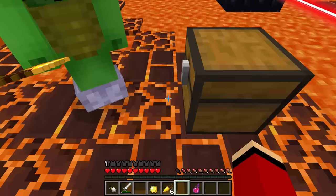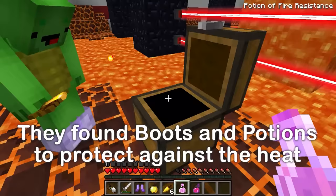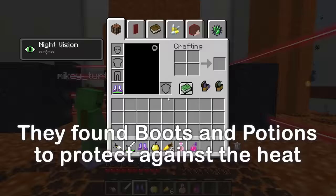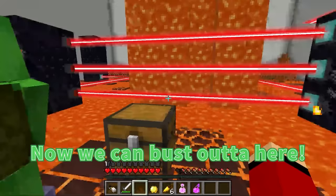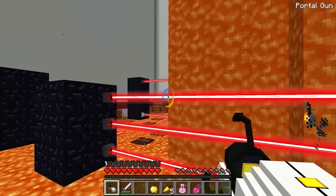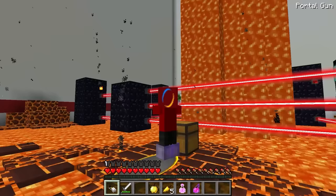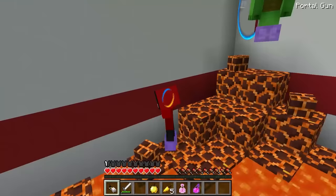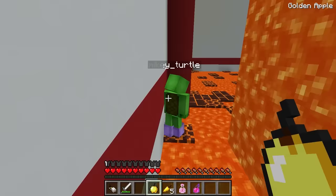Let's see what's in this chest. Whoa! Glacial boots! And some potions of fire resistance! That's super convenient — now we have great protection against those nasty flames! Plus, the magma blocks won't hurt us anymore! Now we can bust out of here! When in doubt, use a portal gun! I'll put one portal over there and the other one here! Jump in! I made it! Thanks to our portal gun, we created a sneaky shortcut and finished the lava parkour course!